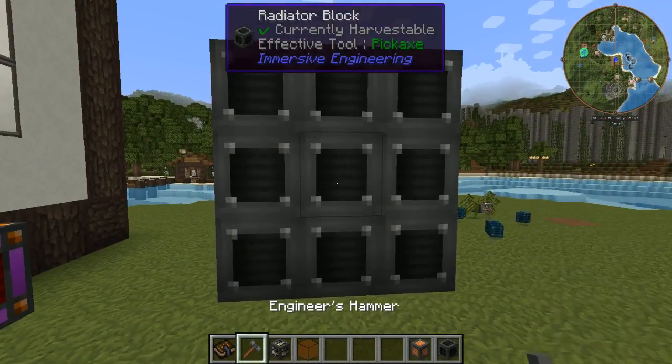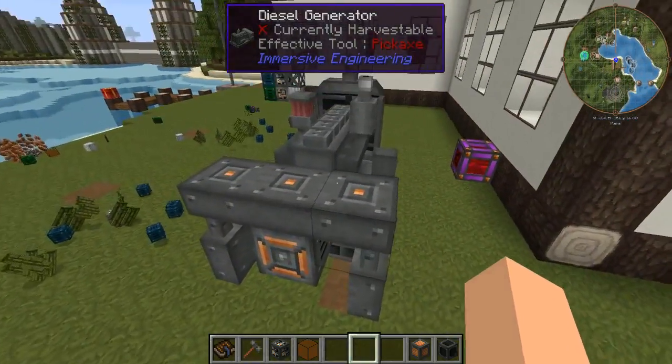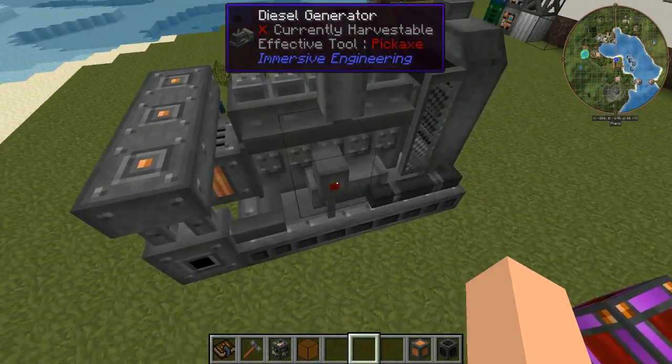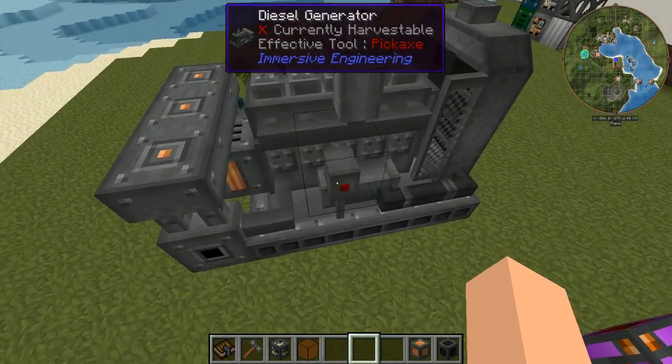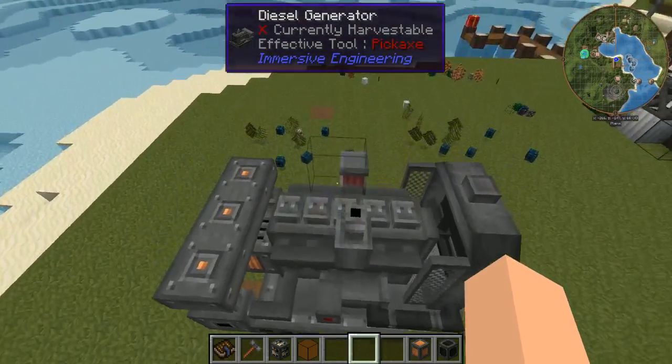Then all you have to do is click the center there, and there you go. You've got your biodiesel generator. I think these are outputs here. I haven't tested it yet. And there's a power switch, just like the refinery, so you kind of shut this thing off with redstone signals.